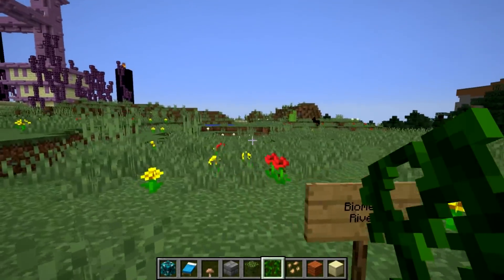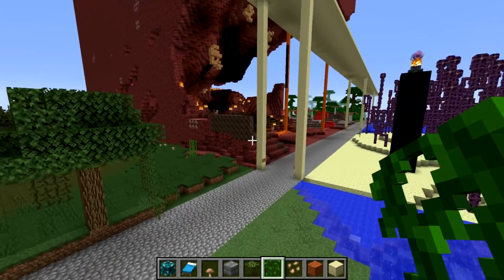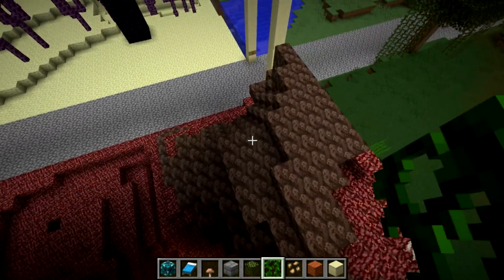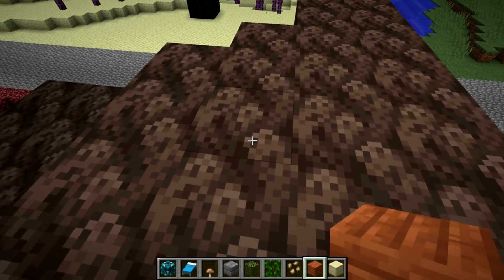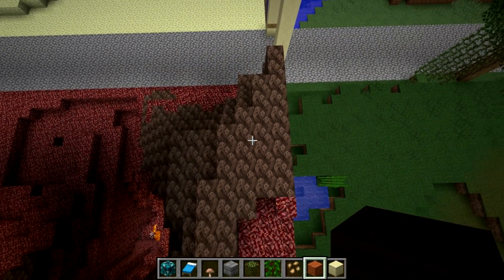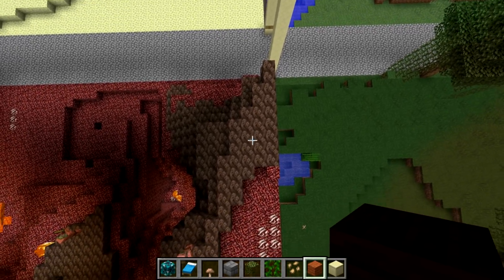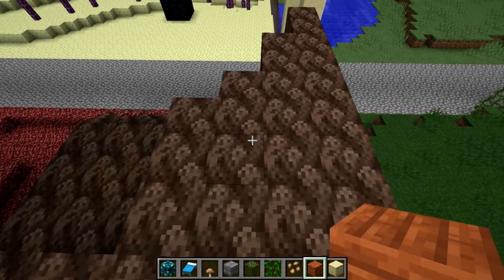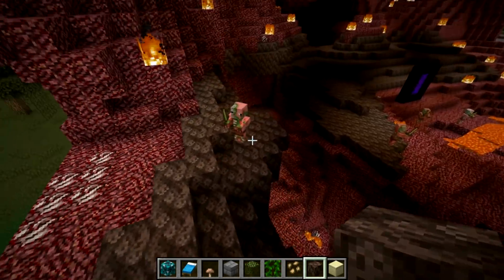Over here we have the river biome. Let's take a look at the nether. Here's what I wanted to show you with the soul sand. Up close you can see there's a little bit of a face in here. But if you get out further, you can see quite clearly the ghasts and the ghouls and the ghosts. I think that's really cool — sort of a little subtle feature.